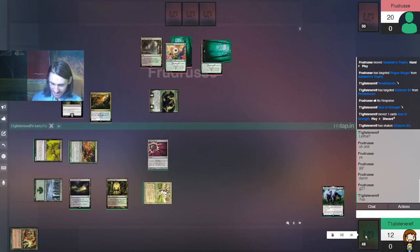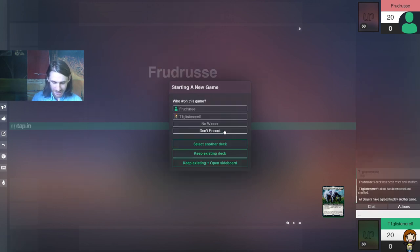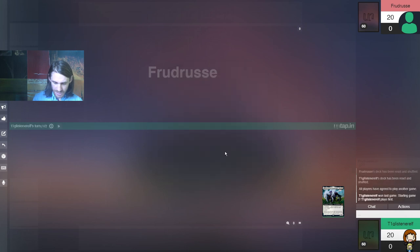All right, let's go — let's try that again. That was terrible, that could have been a little bit better. Keep existing deck, we will try this again. We're seeing if we're doing sideboarding. Shuffle — it has been reset and shuffled. Got there, folks.